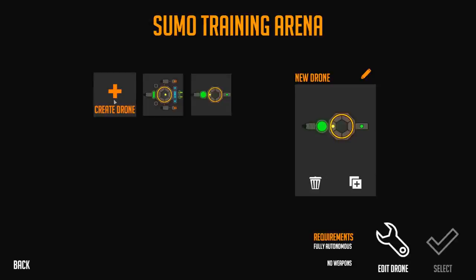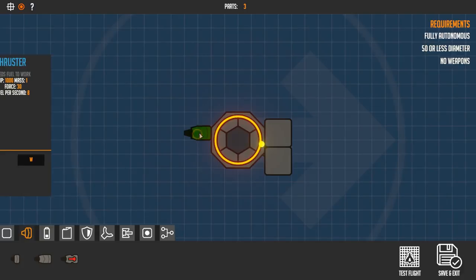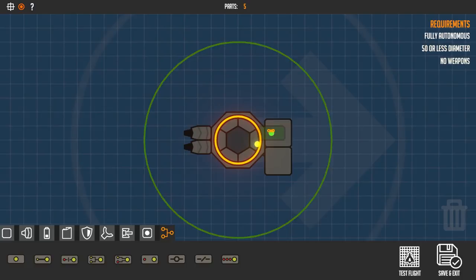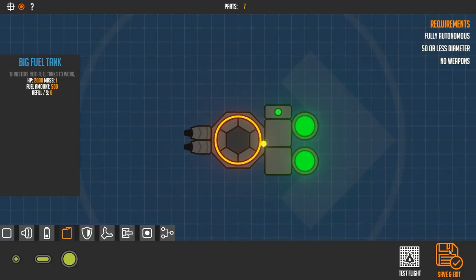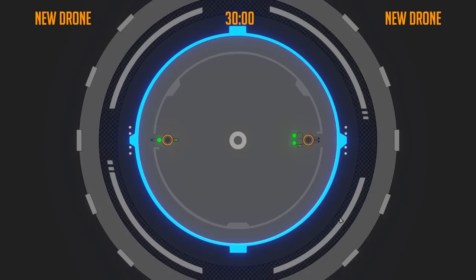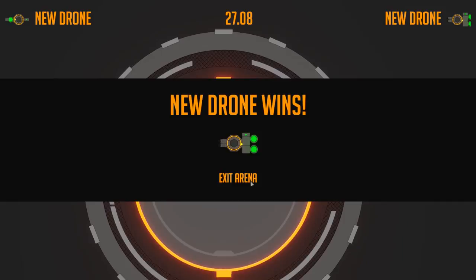So let's try another approach here — a drone that is better at pushing stuff. We attach some logic parts to it and don't forget to add some fuel. Now we can have those two fight against each other. Who are you betting on? Our new design won — that's great! You can come up with way more crazy stuff like that, and I hope you will enjoy trying this stuff out.